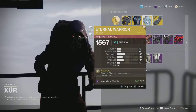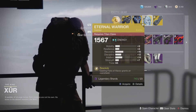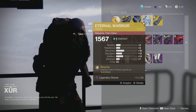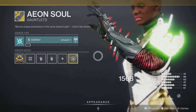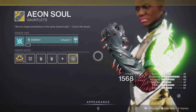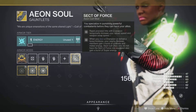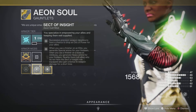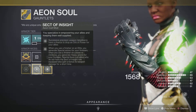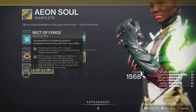Next up we have the Aeon Soul, an exotic that everybody should have since you can pick it up during the campaign. It was trash back in the day, but Bungie reworked it and now it's pretty good. It comes with the Sect of Force Aeon Cult mod and a whole bunch of different choices — depending on how many of your fireteam members are also wearing it, it can be very helpful. So pick it up if you don't have it, though you should already have this in your inventory.